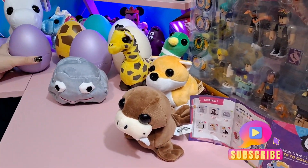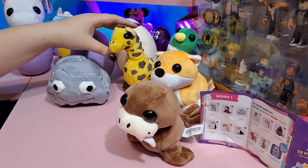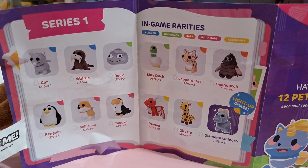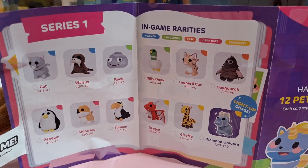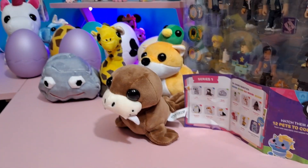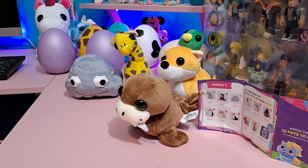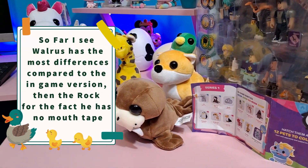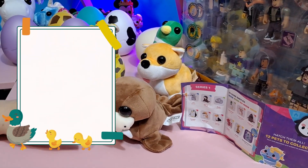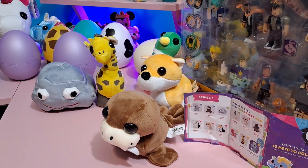So the new ones we got were the walrus and the giraffe — the giraffe was my totally favorite. We had three duplicates out of five eggs. These are the medium size surprise pet eggs from series one. They also have smaller ones for about four or five dollars; these larger ones are about ten dollars in the store, but they're worth it — they look exactly like the pets in the game. What's your favorite pet? Go check out the first video and we'll see you guys next time on Roblox Mom, bye!